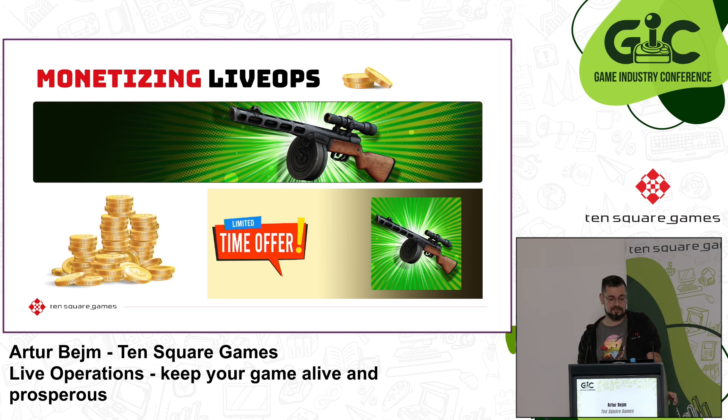New content — paying players might be interested in getting content earlier or easier than others. Promotions and bundles of items can be used at the same time with all of the above examples to meet players' needs. For example, when you introduce new content into your game that improves players' scores, how about selling that equipment bundled with other useful stuff? Because paying players will probably be willing to spend money in order to get through your new content as soon as possible.